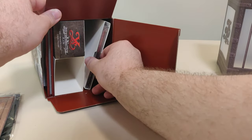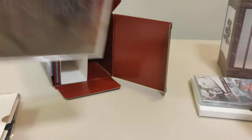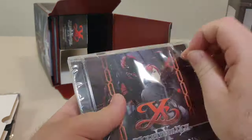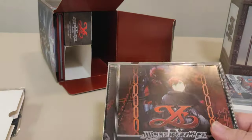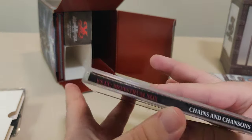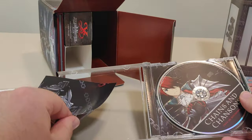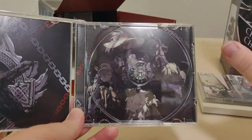Next up we got the Cradles and Crimson Chains — the Cassins official soundtrack. I'm not sure how to pronounce that word properly, so correct me if I'm wrong. These are always nice and always fun to open. It's got a little plastic there. We have the front, we got the track list on the back, we got the spine, same on the other side, and inside we have just one piece of paper, the disc, and some more character art on the back.